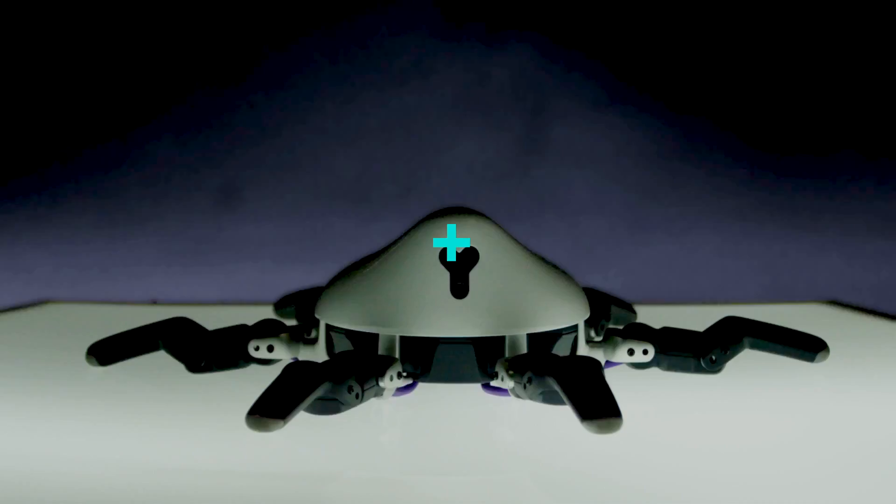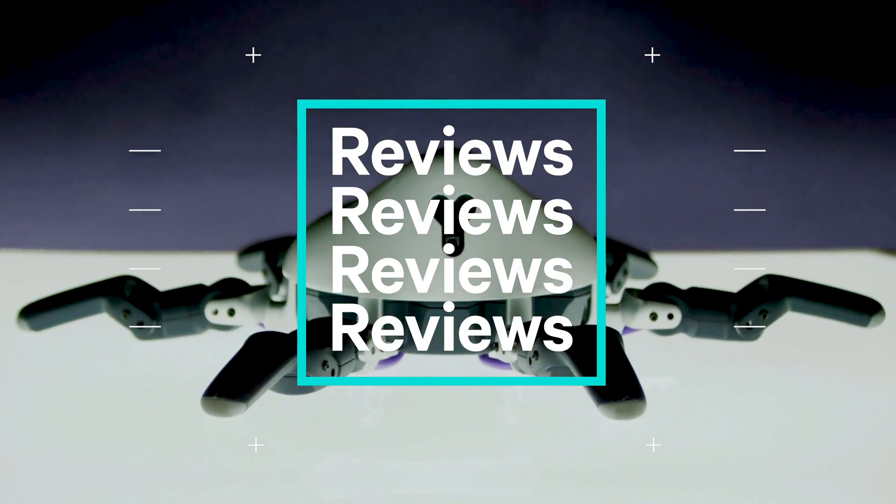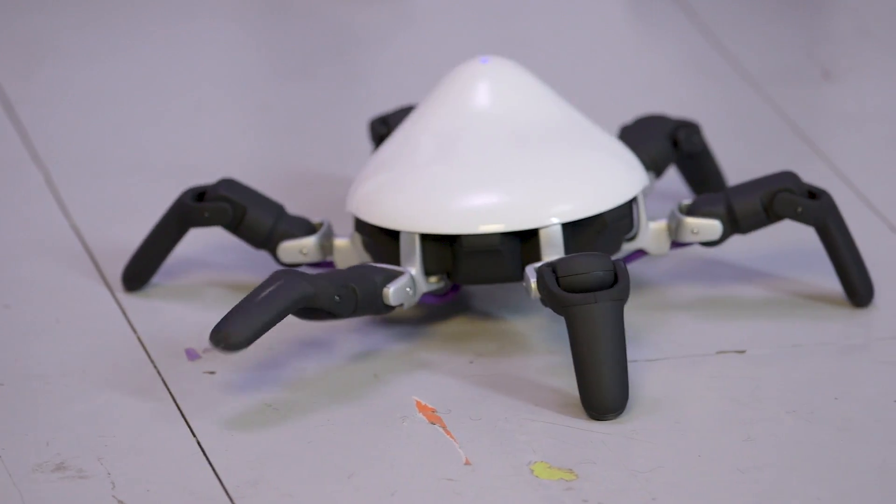Not literally — although I'm sure she could be programmed to do that. Hexa is a six-legged robot. It has an HD camera, an infrared sensor, a distance measuring sensor, an accelerometer, and a heart of pure gold. She can dance better than I can.